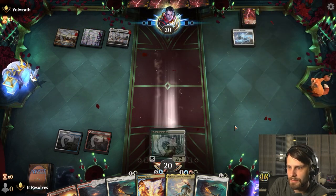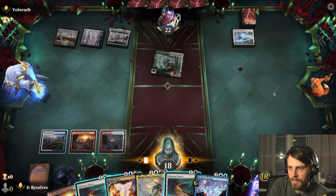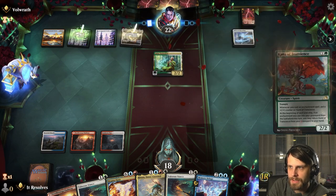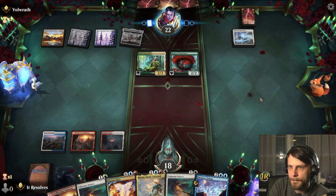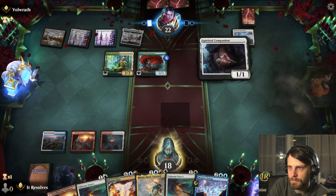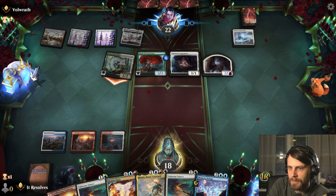There's the Hallowed Haunting. They get in for two. I think we just drop this and pass. I'm not going to Doomscar just the Jetmir's Naturalist. I really want them to fill out the board here as much as they can — and they're certainly doing that. This is the runes deck, which is a very, very good deck.